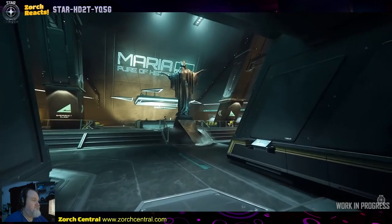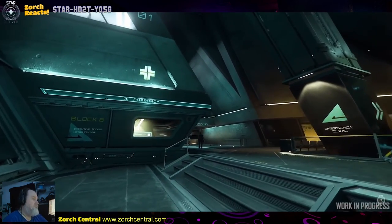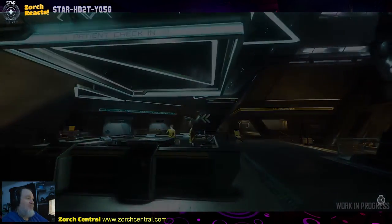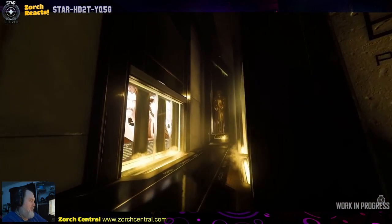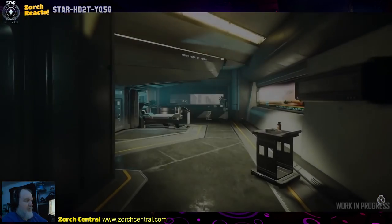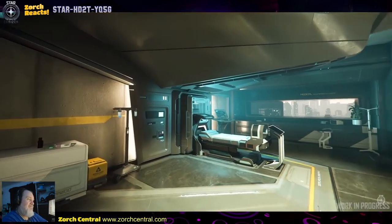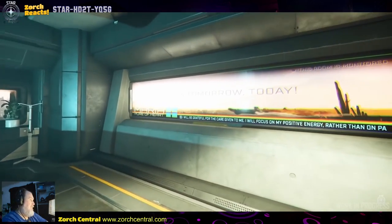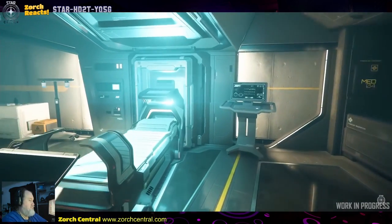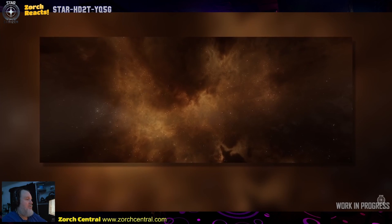While we're on Hurston, let's take a quick look at Maria Pure of Heart, the hospital coming to Loreville in the upcoming alpha 3.17. Those triangle light formations look like they're from the starport — that definitely looks like the business sector. Combining the severe architecture and attitudes of Hurston with the benevolent purpose and ideology of a hospital is yielding a truly unique visual experience. The architecture is like the business center but moving higher up and much farther out.